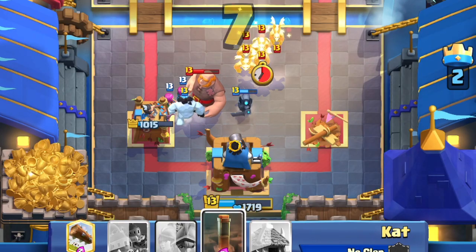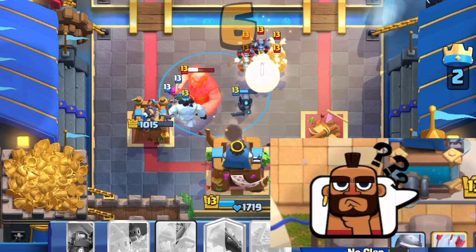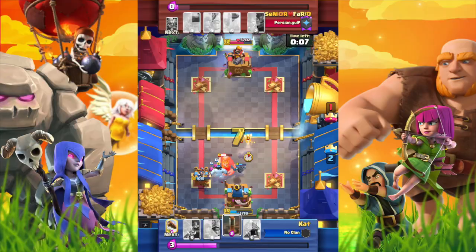There are only 7 seconds left. How can we ensure the giant does not connect to the tower? We can use an Earthquake to slow down the giant so that he cannot connect to the tower.